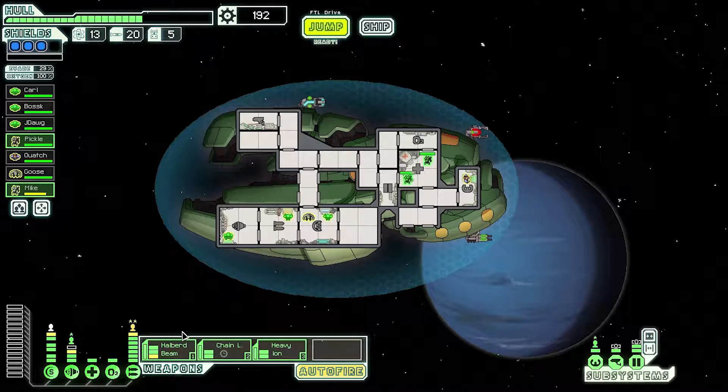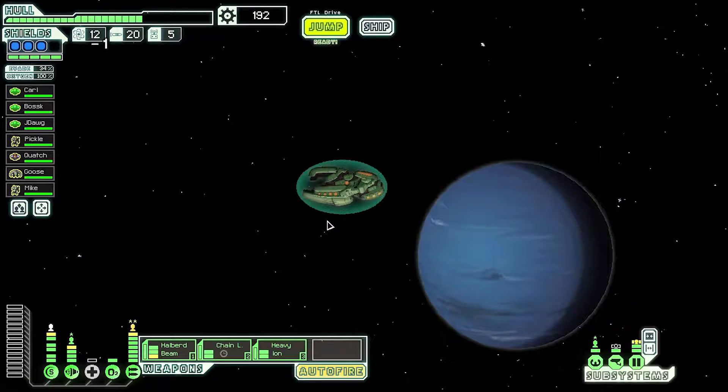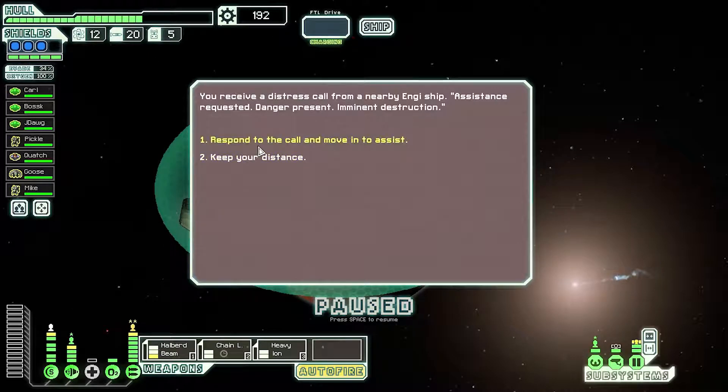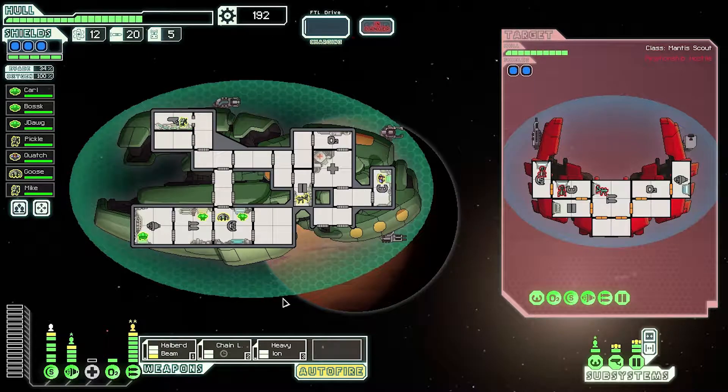Not bad, not bad. Perfect — back to your stations. Two stores — we're going to avoid the stores, actually, for now. We don't need them. These guys can't really hurt us, I don't think. That's just three shots. I guess they can, if that's actually a bomb and not an ion, then they can't hurt us.